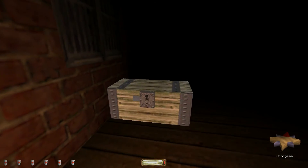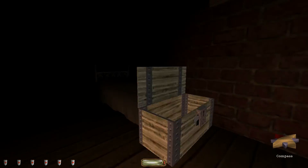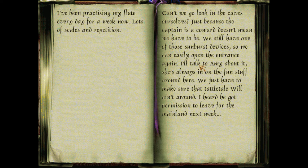Except for the secret objectives in Slyfox's mission - whatever it was called. His second one or something. Did he reveal them in his walkthrough? I don't even remember. I'm a horrible person. I bought a flute during shore leave to help pass the long shifts. Amy's bragging about winning the race again - I need something to shut her up. I've been practicing my flute every day for a week now, lots of scales and repetition.